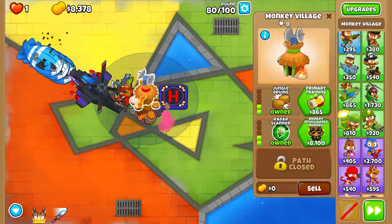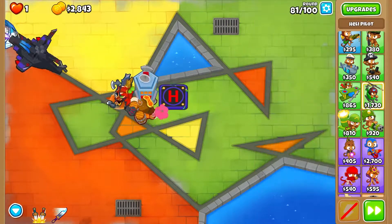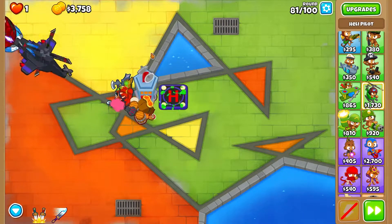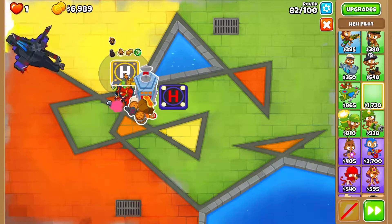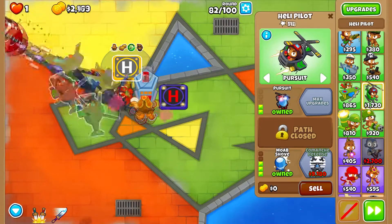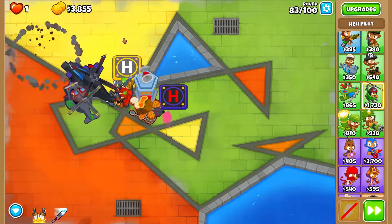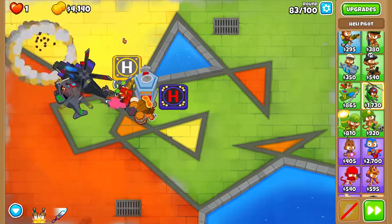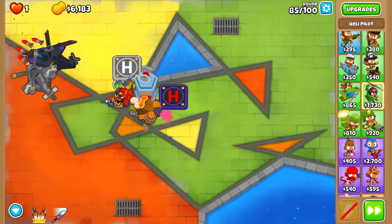With Monkey Intelligence Brew, Sauda and Future Prime become normal-type and can pop every balloon type, especially DDTs. Let's get a second Heli Pilot and upgrade Alchemist a bit - Pursuit. Round 83 - late game time! Comanche Defense is active.